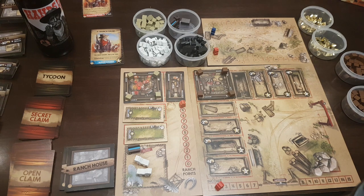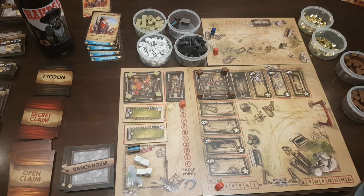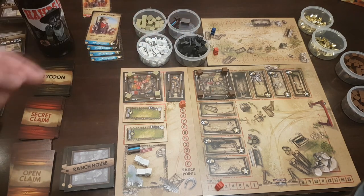For end-game scoring: each remaining horse is worth two victory points, each cow one, each water trough three, each animal pen four, the bunkhouse five, and each ranch hand scores their printed value of five, four, three, or two. Completing a ranch tile still scores you seven victory points on the scoring track. That's how the ranch expansion works — a different system using ranch points rather than gold for these actions.